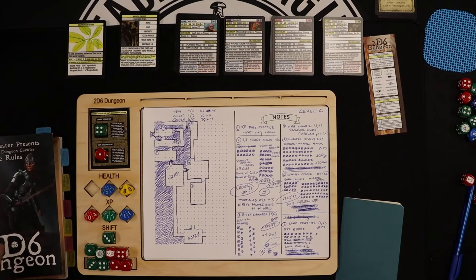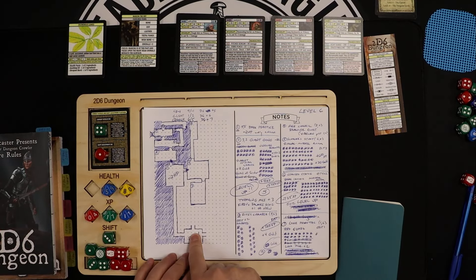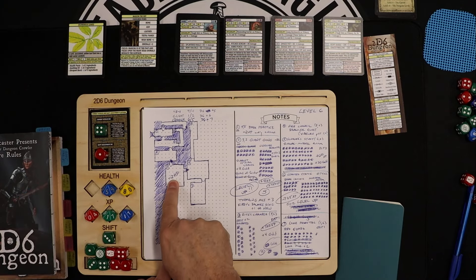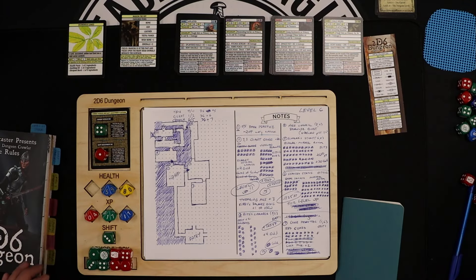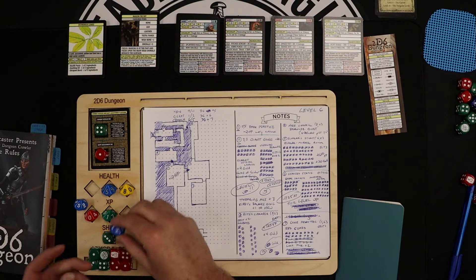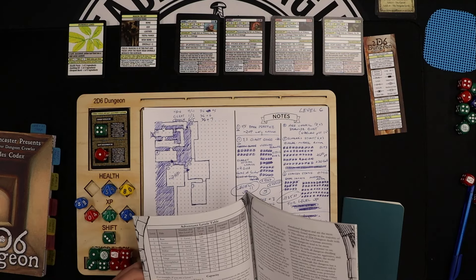Hey everybody, this is Jim the Tabletop Engineer. Welcome to a new playthrough video. Today I'm playing 2D6 Dungeon, picking up where I left off last time. I made my way back to the entry room, I'm down to 58 health — I had to pass through a cursed room which took off two hit points. I'm now at 5,012 XP. To make it to the next level I have to hit 10,000, so it's going to be a while at level six.